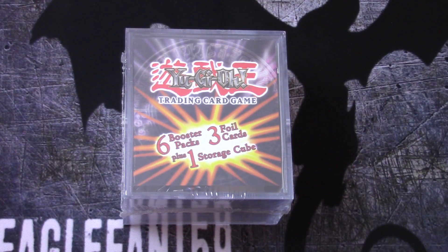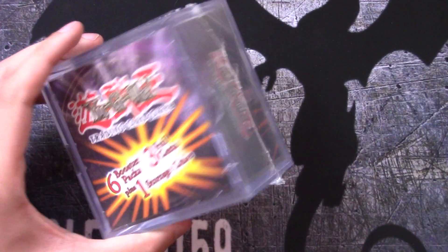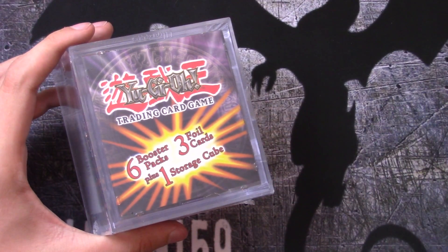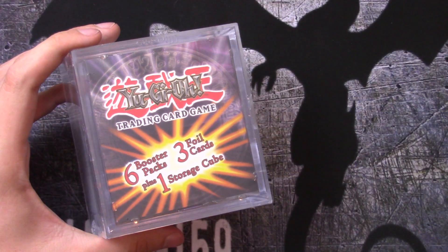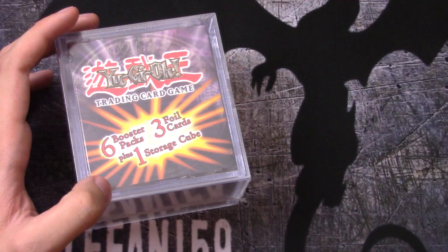What's good YouTube, Eagle Fam 1.9 here coming at you with one of these storage cubes again. I got this at my local Walmart. These are always pretty fun to open. They're $20 I believe, and it comes with 6 booster packs, 3 foil cards, and 1 storage cube.